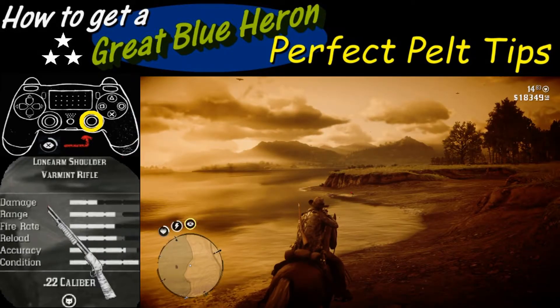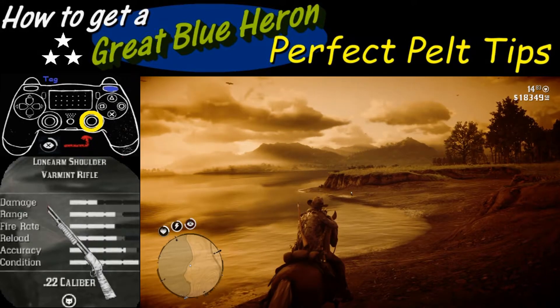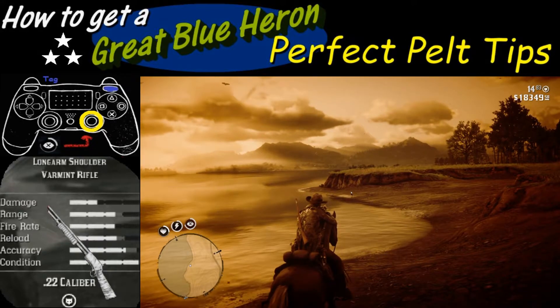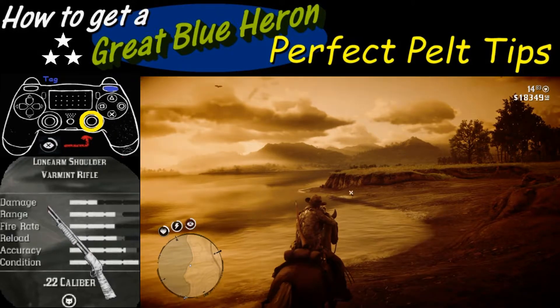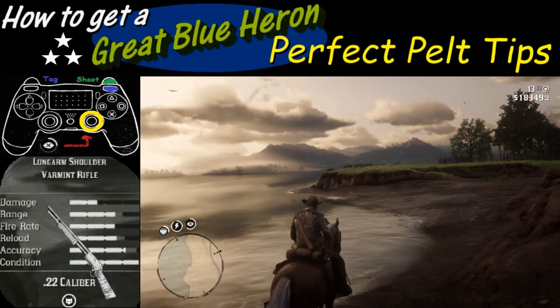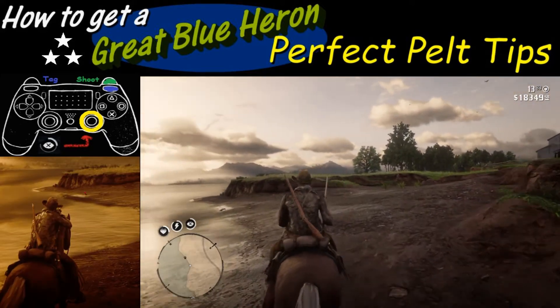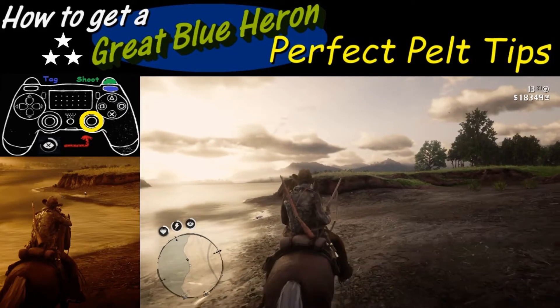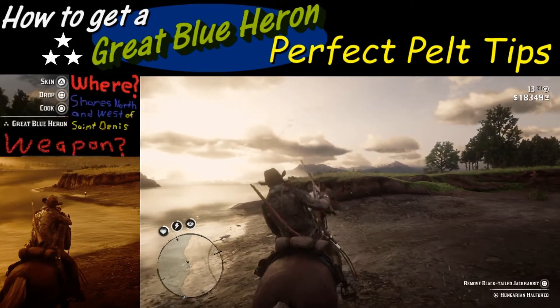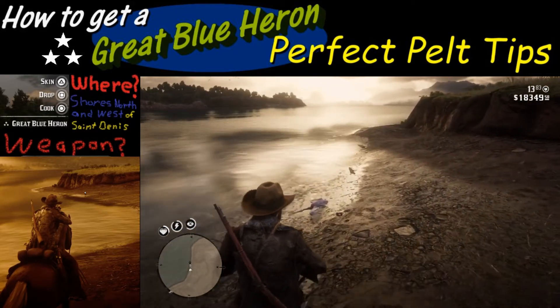Next, tag as many shots as you can — if you only have one shot you can only take one. Tag with the R1 button, and then to shoot push R2. After the shot, get off your horse and keep your fingers crossed that it's still three stars. One little tip: don't trample on it with your horse — you don't want to turn a three-star pelt into a one-star pelt.